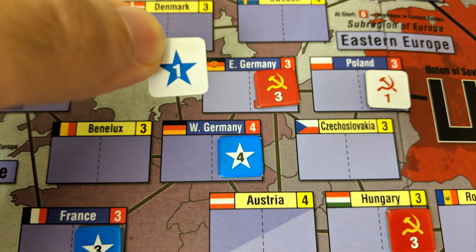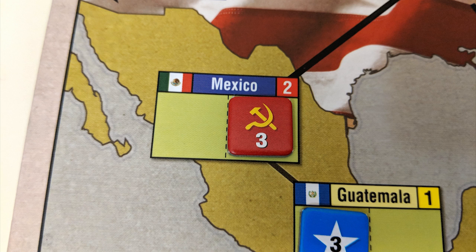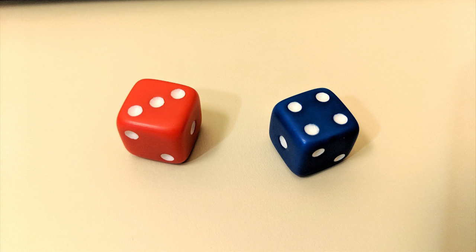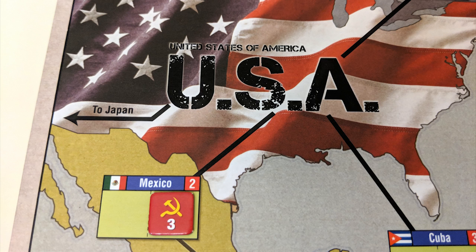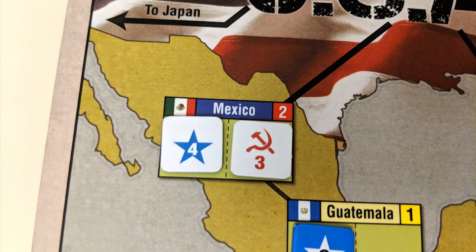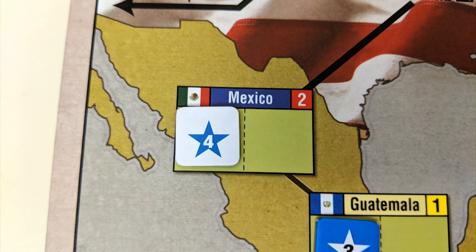It costs one operations point to place one point of influence normally, but the cost is bumped up to two points if you want to place into a country your opponent controls. You can also use an operations point to make a realignment roll. Choose a country your opponent has presence in. Then each player rolls a die — players add one to their roll for each adjacent country they control, one if adjacent to their superpower, and one if they have more influence in the target country than their opponent. Whoever has the highest roll after these bonuses gets to remove their opponent's influence from the country equal to the difference between the two rolls. If it's a tie, nothing happens.